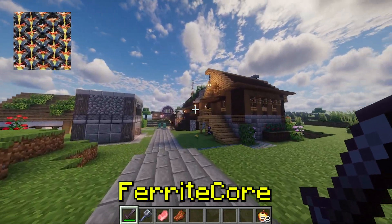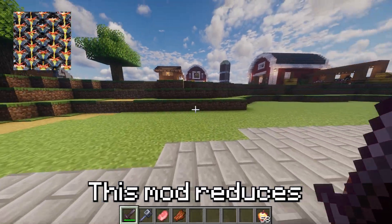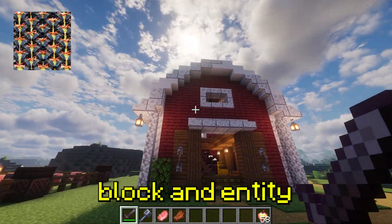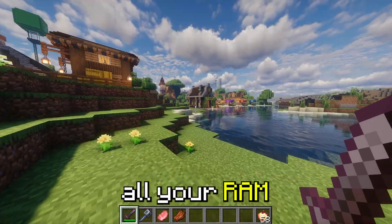Next up, we've got Ferrite Core. If your game freezes when loading chunks or you see huge RAM spikes, then you need Ferrite Core. This mod reduces Minecraft's memory usage by optimizing block and entity storage. It's especially useful if you're running modpacks, as it helps prevent Minecraft from eating all your RAM.